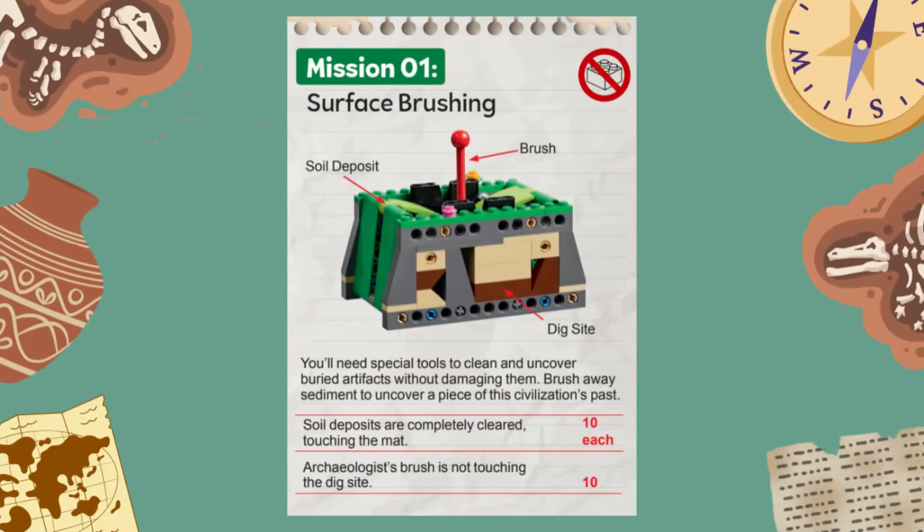Welcome to the 2025 First LEGO League Challenge Unearthed Robot Game. In this video, we are showing you a solution for solving Mission 1 called Surface Brushing with the Spike Prime Advanced Driving Base, built from the instructions provided in the Spike app. We'll explain at the end of the video where you can find those instructions.